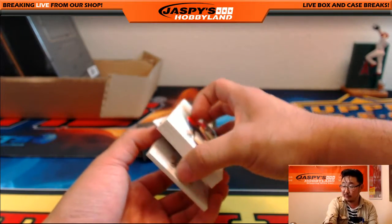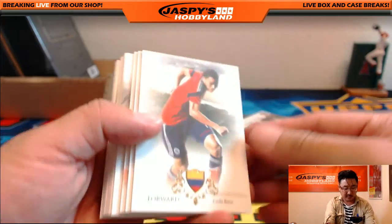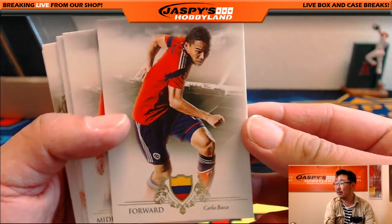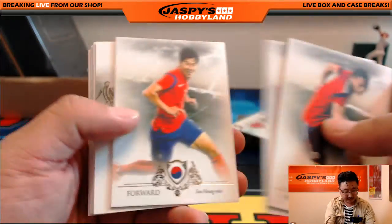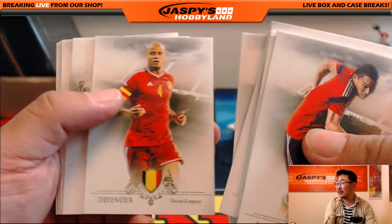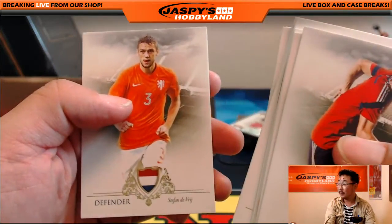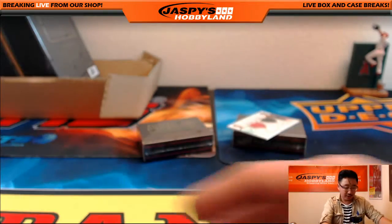Someone's asking how many are in Leaf Rookie Retro — I'm not sure, but if you go to the website you can see the spots left number right there. Carlos Bacca, David Silva — even these base cards could sell and get you the cost of admission back. That's how great this set is, only 200 cases made.